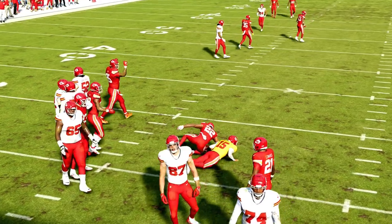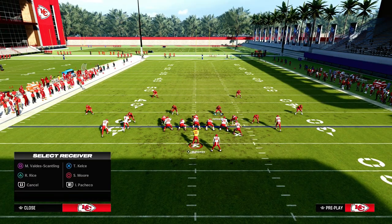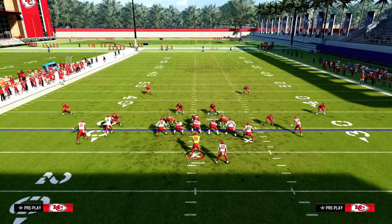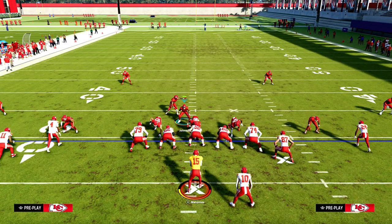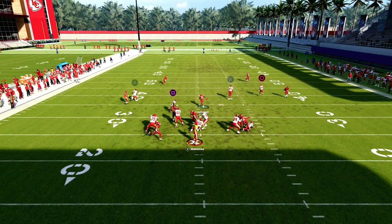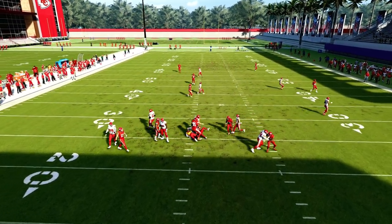This will also work against a blocked running back. If they block a running back, all you're doing is blitzing this linebacker, and then with a blocked running back it's a little bit easier to get the pressure in.